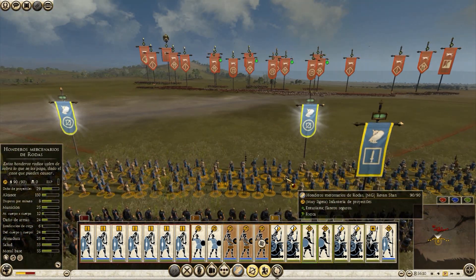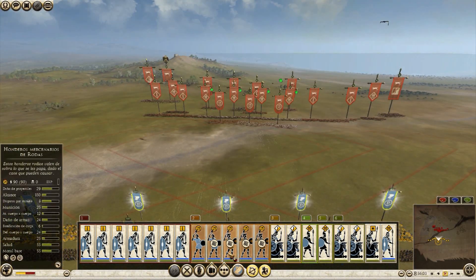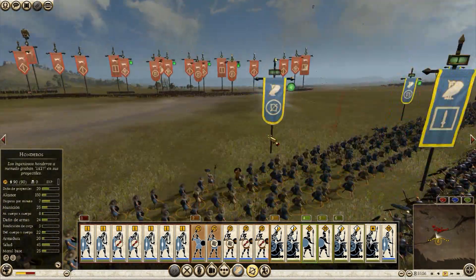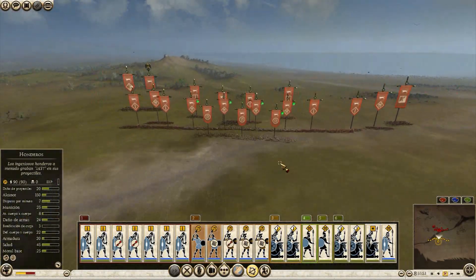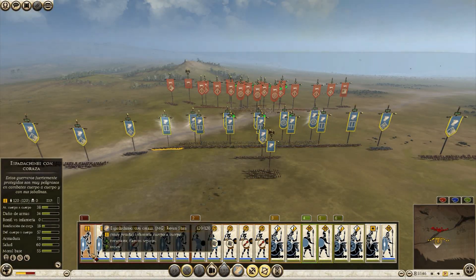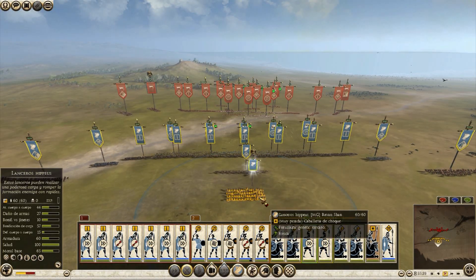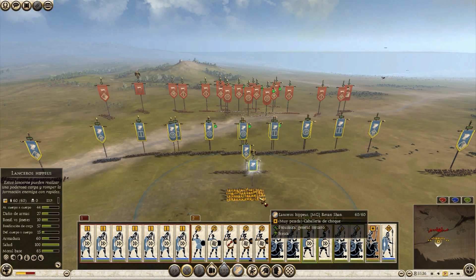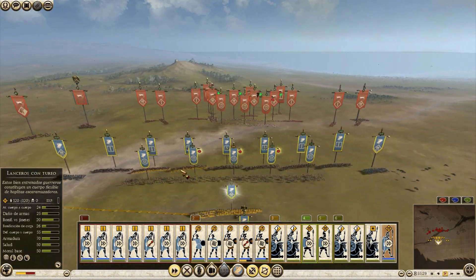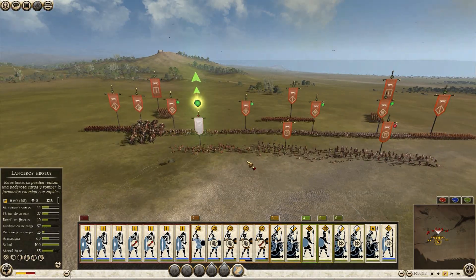Are my slingers shooting? No — I need to move forward. He's moving too, so that's fine. Shoot them, shoot them — those archers shouldn't last long. I'll move my infantry forward as well. My general cavalry inspires the rest of the units, so that's important to keep in mind. I'm out-shooting them for now — that's good.